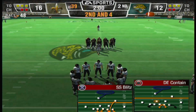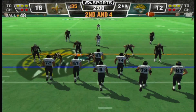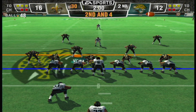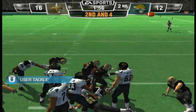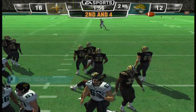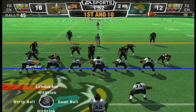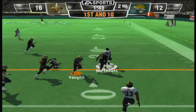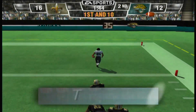A smart coach would call timeout here — just under two minutes to go. The Saints go with a four-man front, they go with a run. Jones Drew passes the defender and picks up a solid run for the first. They line up quickly — he looks to throw on first down, pass completed. The 30, the 20, the 10 — touchdown, Jaguars!